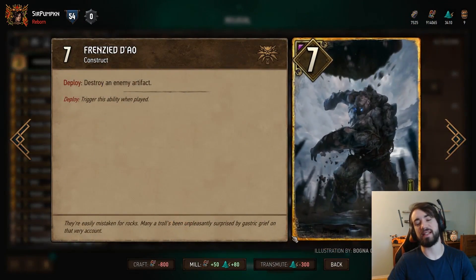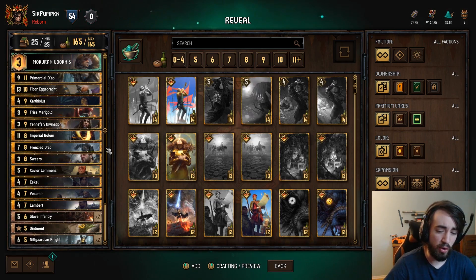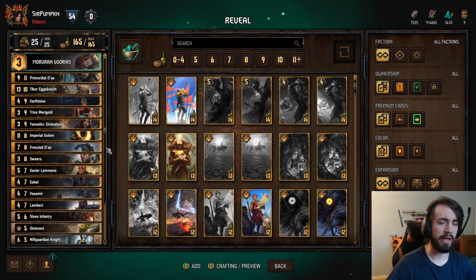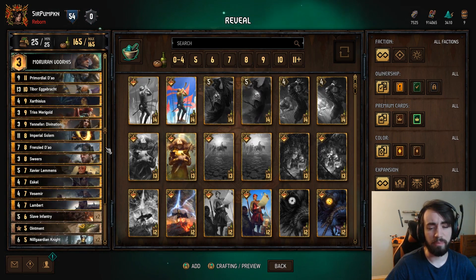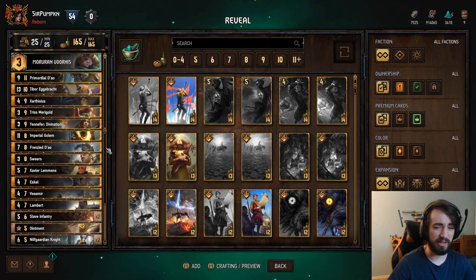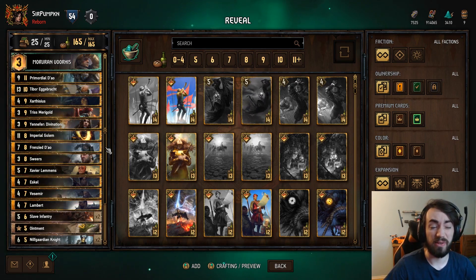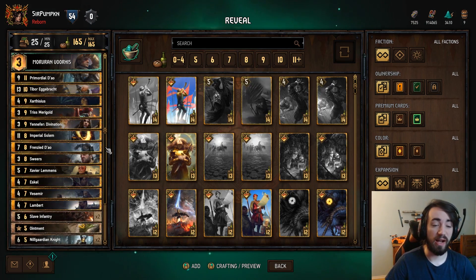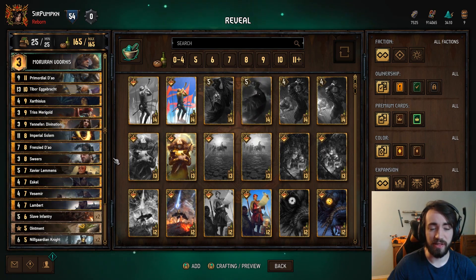Frenzy Dao: this card is just fantastic, I recommend playing it in basically every deck. It's artifact removal on a large body, which means you don't mind keeping it. One of the problems with artifact removal is you'll get into round three with most artifact removals on a four strength body — Sapper, Ram, Bomb Heaver, the neutral artifact removal. All of these have four point bodies, which means if you play them in round three and you don't remove an artifact, you feel kind of bad. Whereas Frenzy Dao you're playing a seven. Playing a seven in round three, even if it's a medium to long round, is not bad. And if you remove an artifact, it's nuts. Also it's really good with reveal because it's a large body that boosts extra damage with Triss and Yennefer.